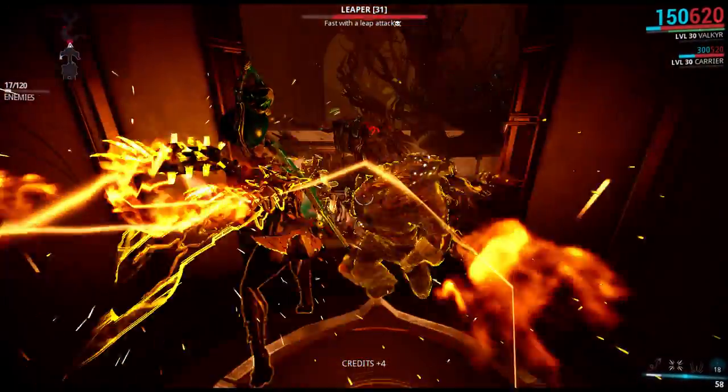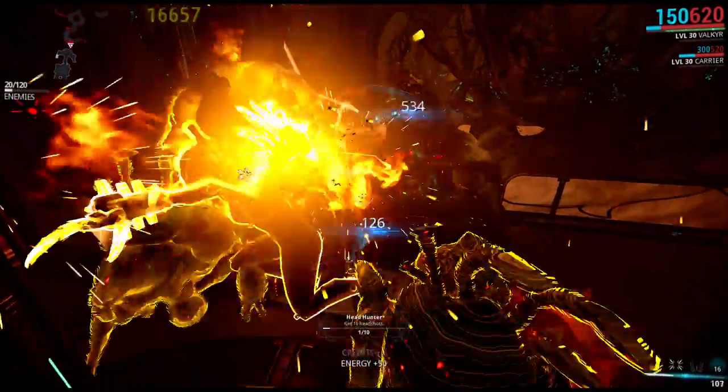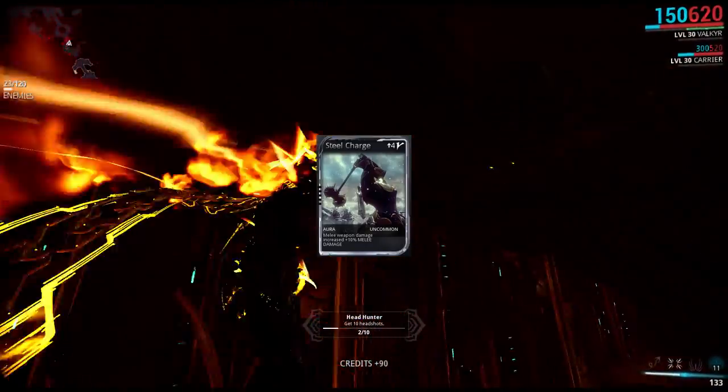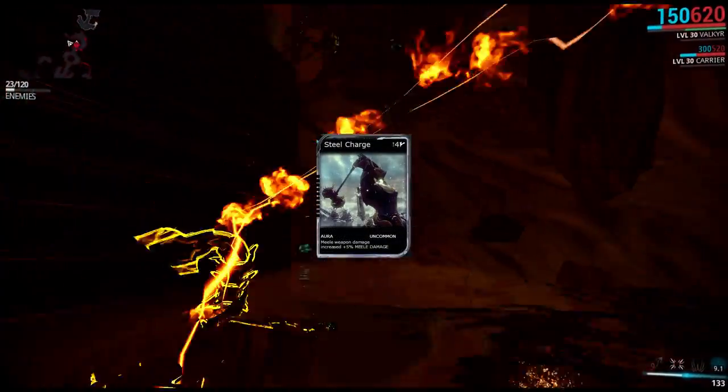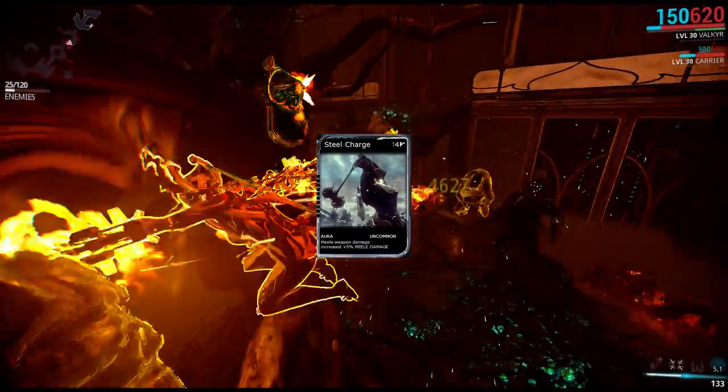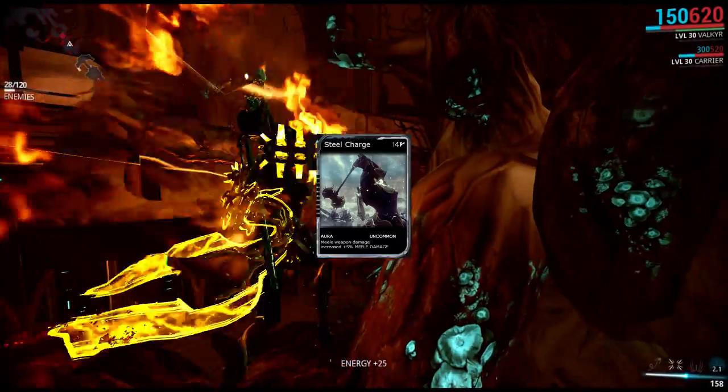On February 5th, Update 12 was released and it changed the Steel Charge Aura mod into a monster. The percent damage per level was increased, which was fine, but its overall level was increased from 5 to 10. Adding it to a Supercharged Warframe with a V-Polarity Aura slot meant that Warframe would have 88 available mod points.